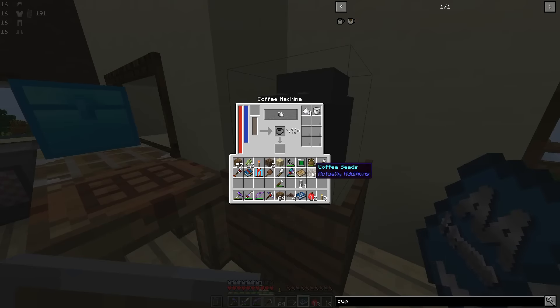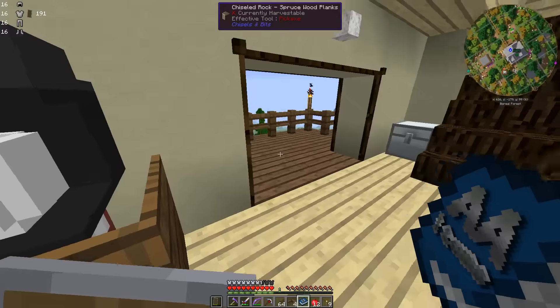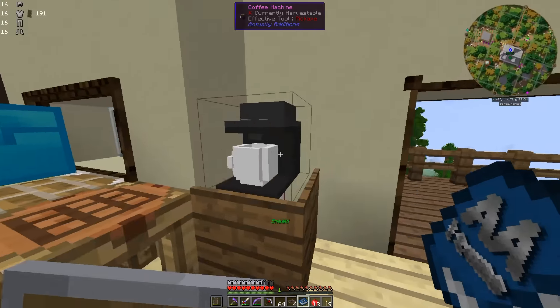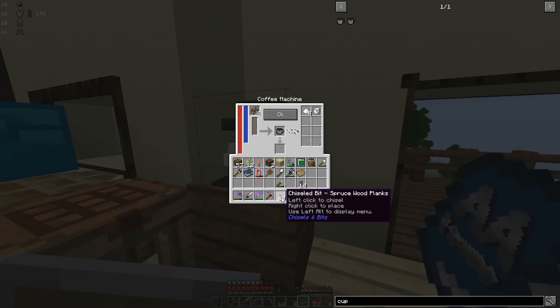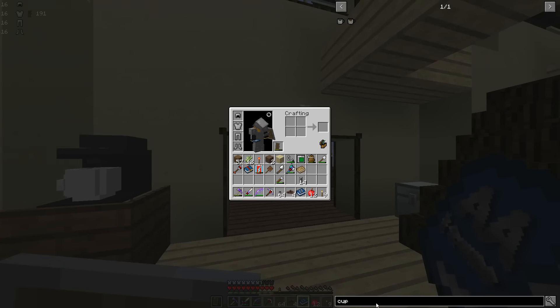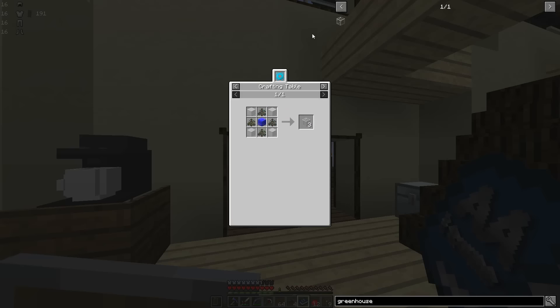I don't know how many coffee beans we need. Fifteen coffee beans. So I'm going to have to go harvest some more. Actually I could make a greenhouse — that's one thing from Actually Additions: the greenhouse glass. If you put this above your plants it will actually make them grow faster. So I just might do this. We need the lapis thing — so that's just a block of lapis turned into a crystal by our little machine down there. We've got plenty of lapis.